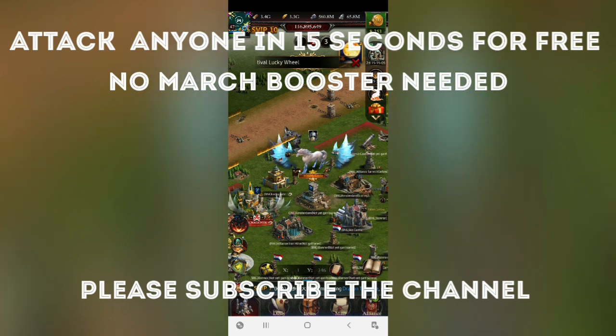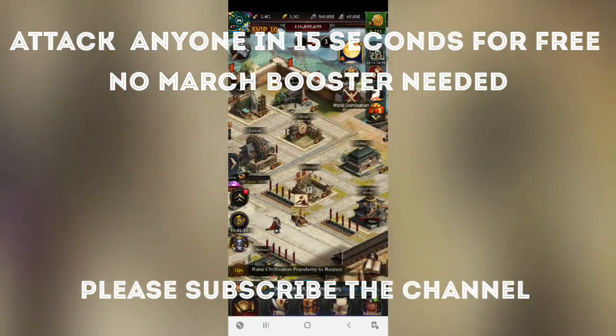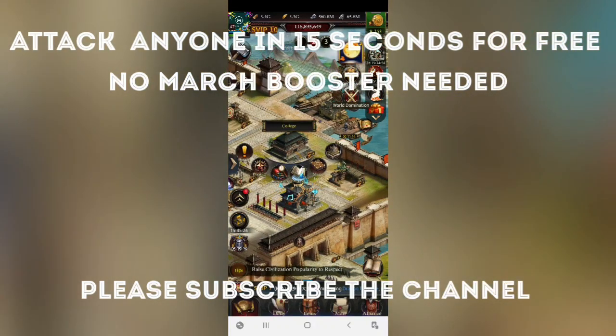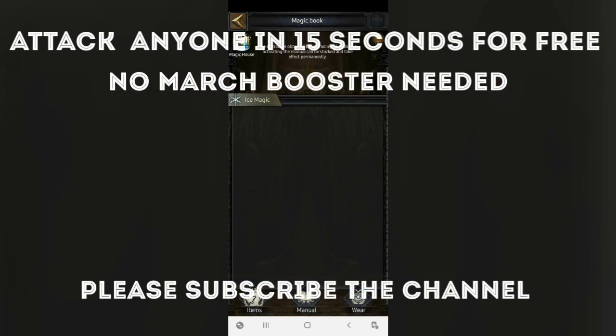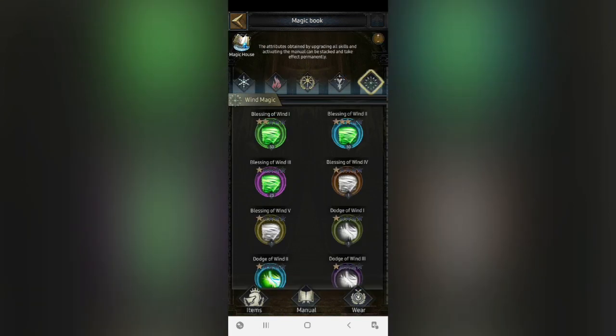Let's begin the video without wasting any time. This particular skill is a magic book skill. The magic book is available in the college section — click on the magic book and scroll to the last magic book, or the level 1 type magic book, which is called Blessings of Wind.